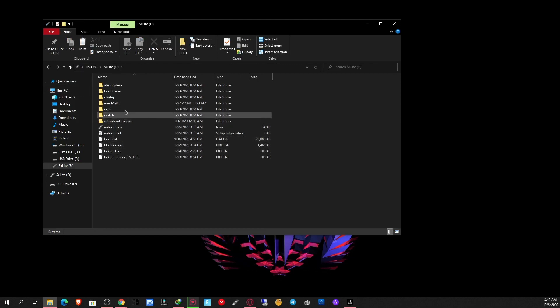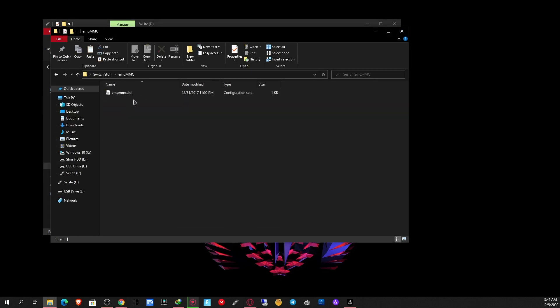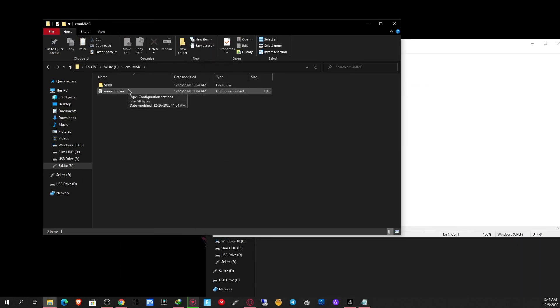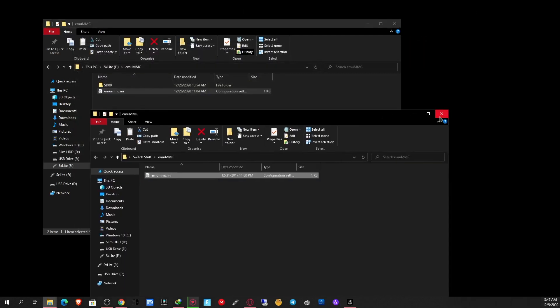If you have an SD file setup that you made with SXOS, this is not going to work. If you have one where you partitioned your EMU NAND on it, that should work, but you need a special config for that. Let me bring up that config real quick so you can copy it down — you're going to want to place that in here if you're using the partition. If you're using SD files, this config is not going to work, so keep that in mind.